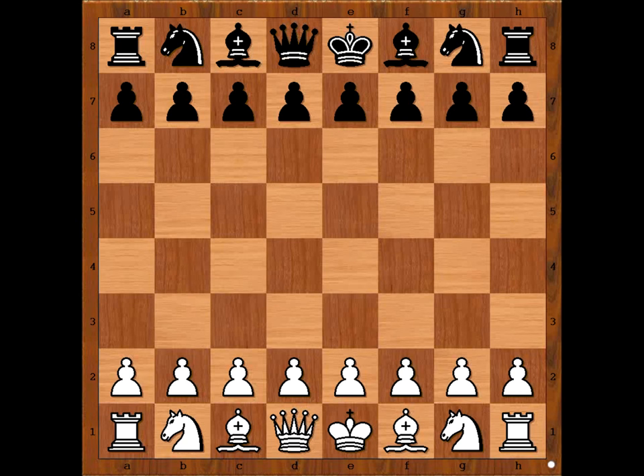Alexander Alekhine played on 32 boards. Please note — blindfold, on 32 boards.